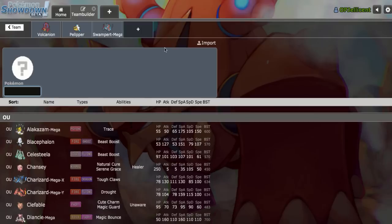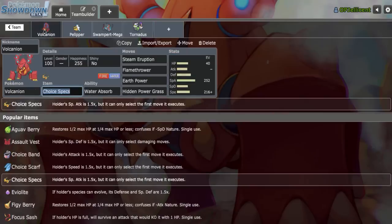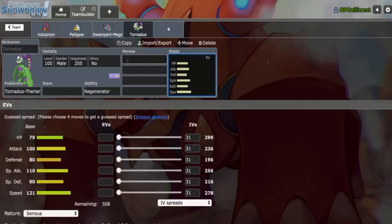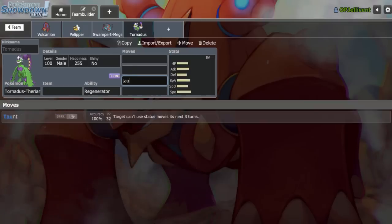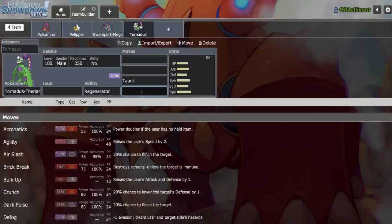Regarding what I want to add - like I mentioned, I do need a Defogger. The two big ones on rain are Tapu Koko and Tornadus-T. Defog Scarf Kartana is a thing too, but I really don't want to add that weakness. We do have good fire resistances, so I don't really feel the need. I think Tornadus-T is a very obvious option, because Volcanion is weak to Ground. Despite the fact that Pelipper is obviously immune, Pelipper doesn't have Defog. So I want a Ground immunity and a Defogger in one Pokemon.